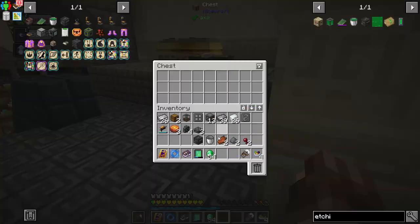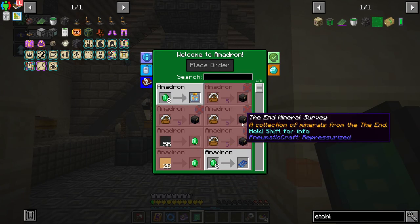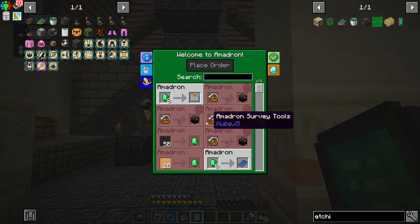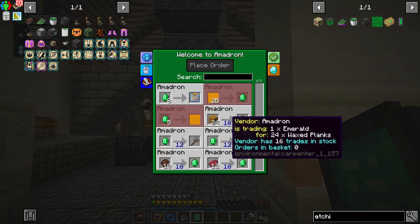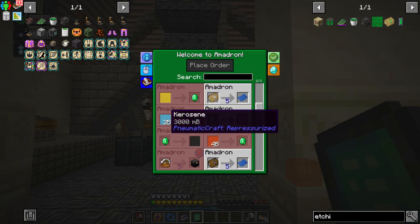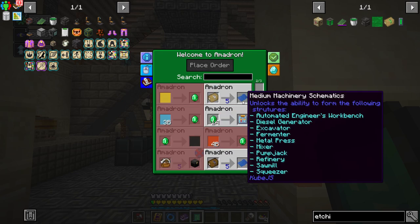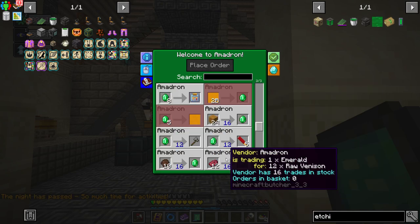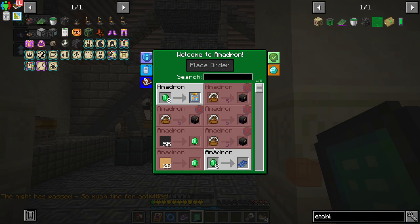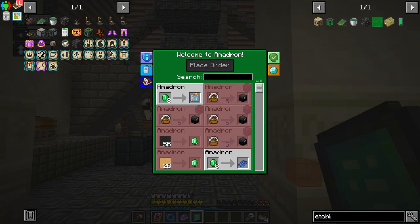Now let's grab our Amadron tablet and set it up here, then shift right-click that chest. Looking at the PCB blueprint, it costs eight emeralds. There are actually a lot of really nice things you can get through the Amadron tablet that are added in this pack — nether botanical surveys, mineral surveys, atom mineral surveys which can give nebium and relic ore.